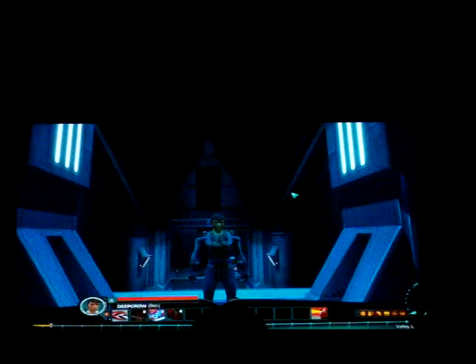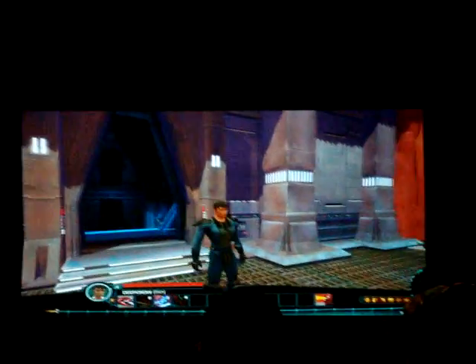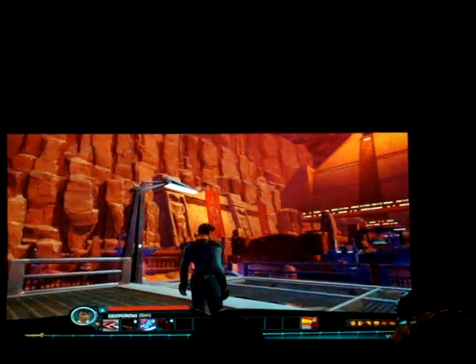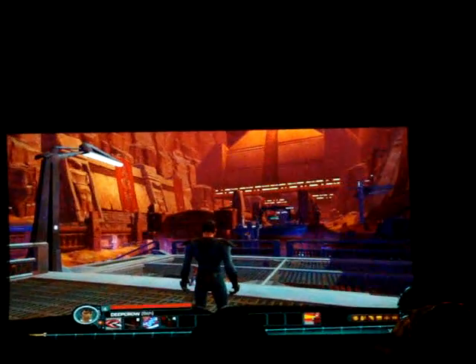We're going to move ahead and show you a third class and third planet now. This class was just recently revealed at Gamescom — this is the Sith Warrior. We've shown you a couple of ranged classes thus far, but you can't show a Star Wars game without a little bit of lightsaber combat. That's what you're going to see with the Sith Warrior here. He starts on the planet of Korriban.